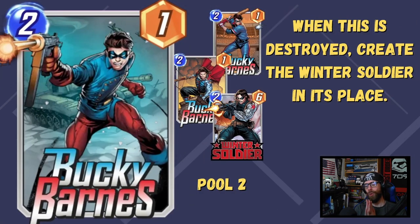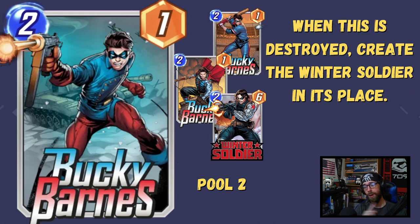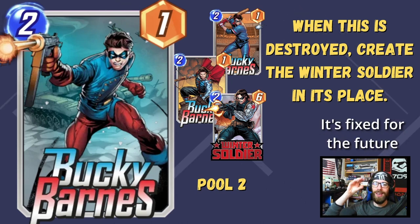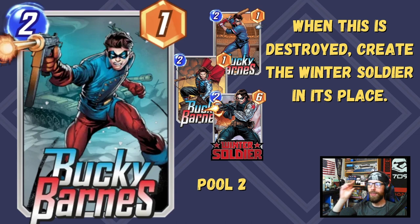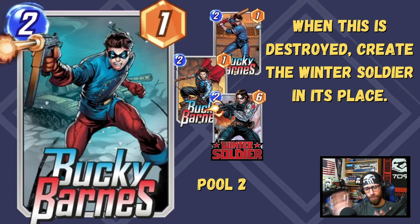Next up is Bucky Barnes. I love me some Bucky. A 2-1 — when this card is destroyed, create the Winter Soldier in its place. The Winter Soldier is a 2-6, which is a great stat line for a 2-drop. If you feed him to Carnage, Carnage eats the Bucky and then becomes 4-strength. The Winter Soldier comes in at 6-strength. Angel thins from the deck as another 2, and you've created this tremendous burst of tempo on the board.